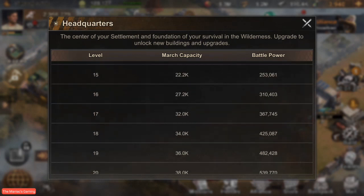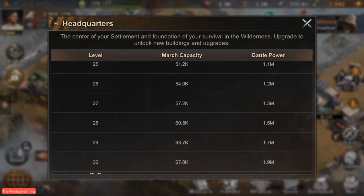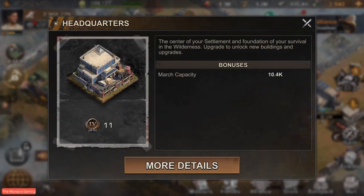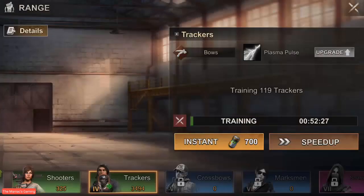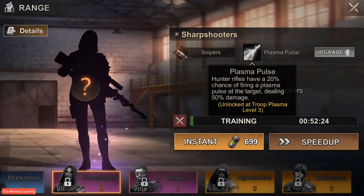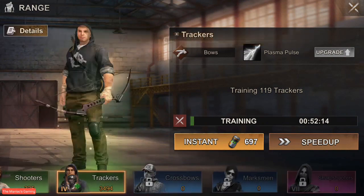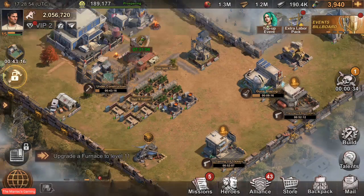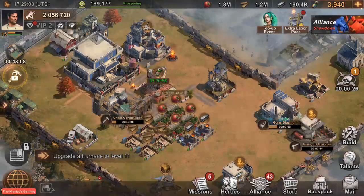All right, we have 30 now — you can see 30 all the way at the bottom, but if you look it doesn't stop there. You can now upgrade your HQ past 30 to different star levels in order to increase your battle power. And right there — you can now have plasma troops. This is going to be a main new concept of State of Survival: this whole plasma idea.